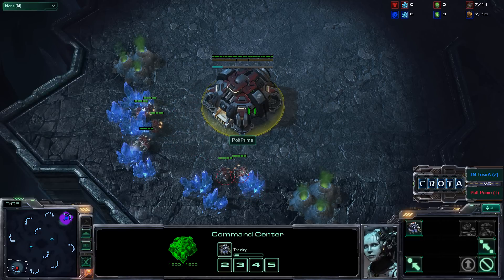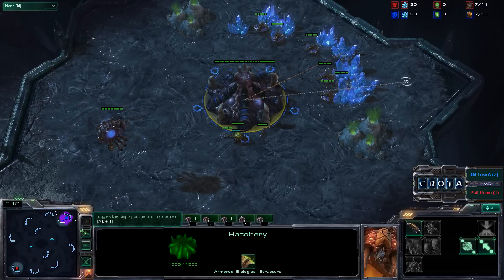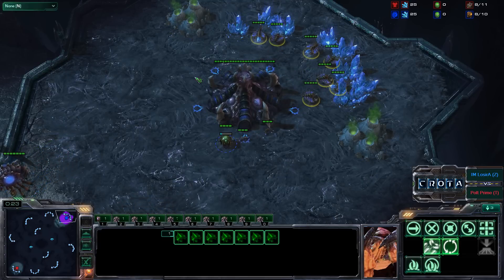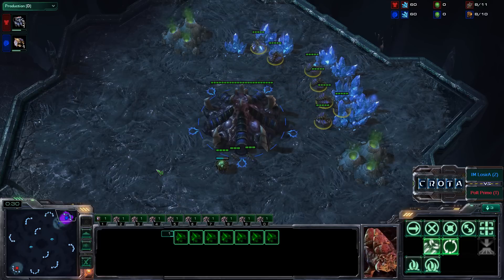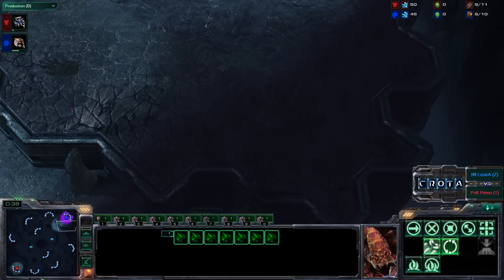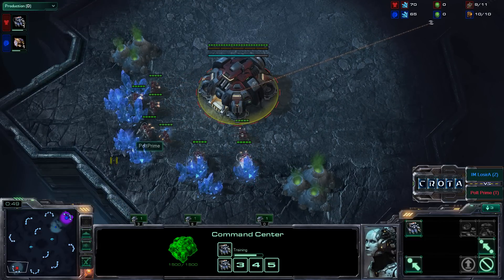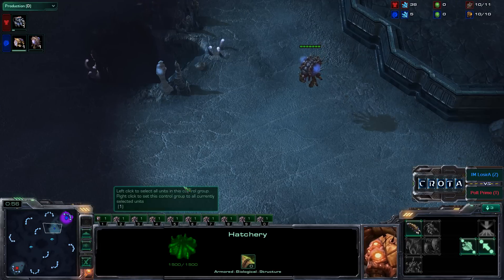Hello everyone, this is Crotec giving you a shoutcast between Pult Prime vs I Am Luzra here on Zelnaga Caverns. I'm going to try to avoid saying I Am Luzra's name because I know I butchered it last time, and a lot of people complained about it, so I'm going to try to call this Zerg vs Terran. Pult Prime spawning as the Red Terran player on the south side of the map, and I Am Luzra spawning as the Blue Zerg on the north side of the map.